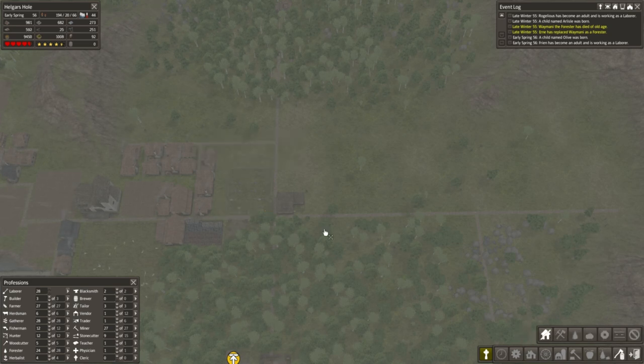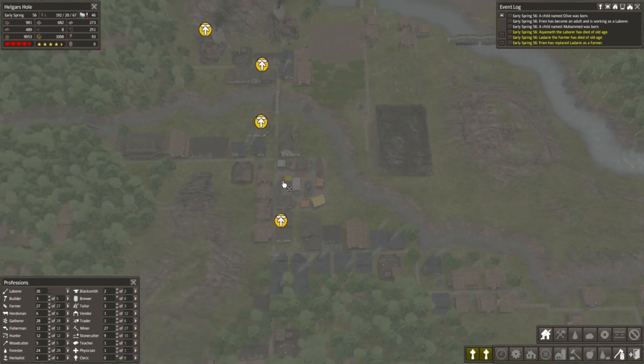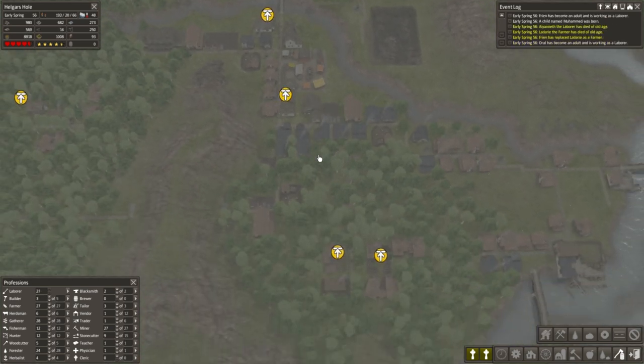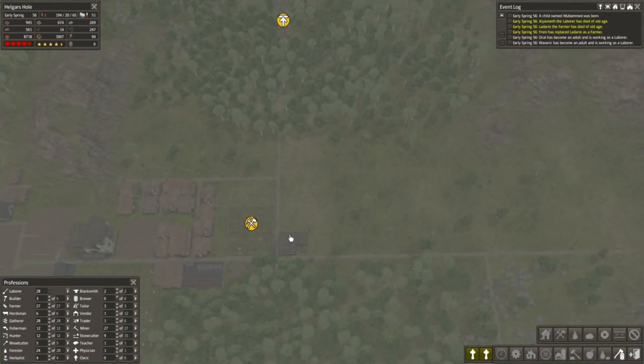This graveyard is now full up, so we need to bulldoze it sooner rather than later so that the graves start going away. We have almost 300 citizens right now. This last couple of episodes we've been doing actually a lot of building.